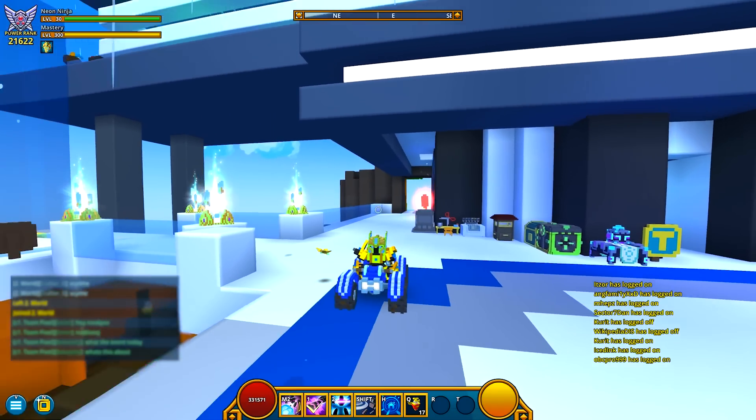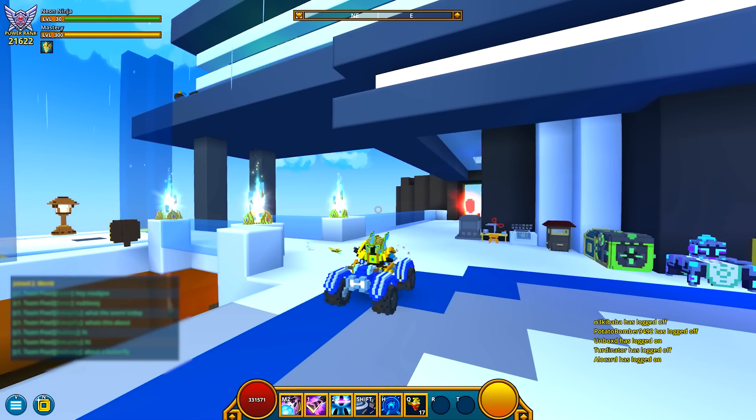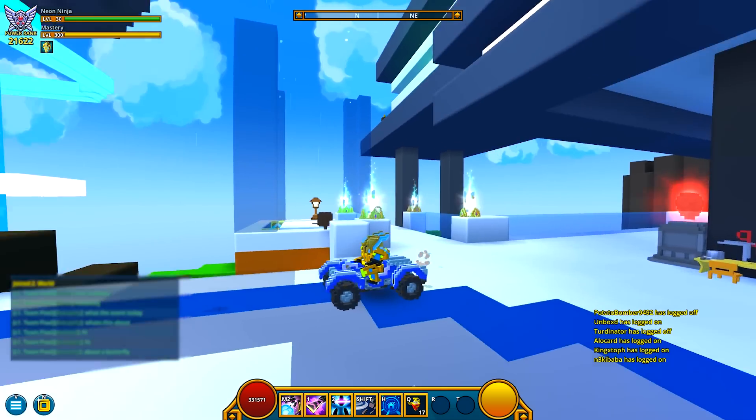What's up dudes and dudettes, my name is Seth and today we're going to be taking a look at the Cerulean Squad Quad — one of the weirdest mount names I've ever seen, like seriously. This is going to be the rare item that you can get out of the Chaos Chess on PC, Xbox One, and PS4.